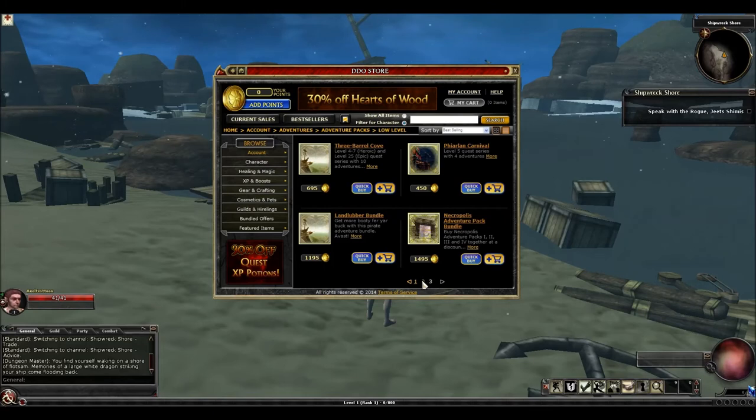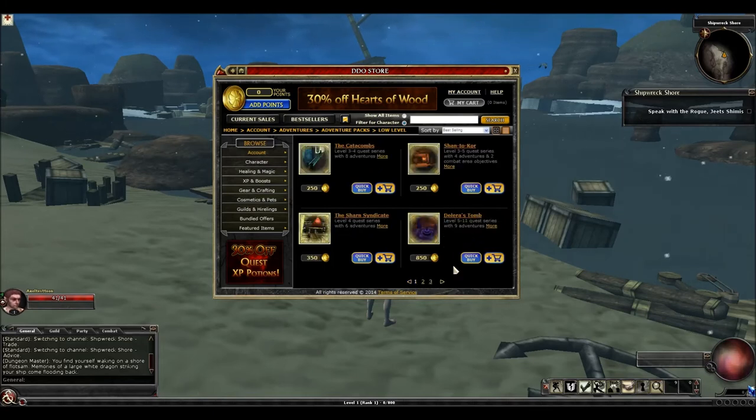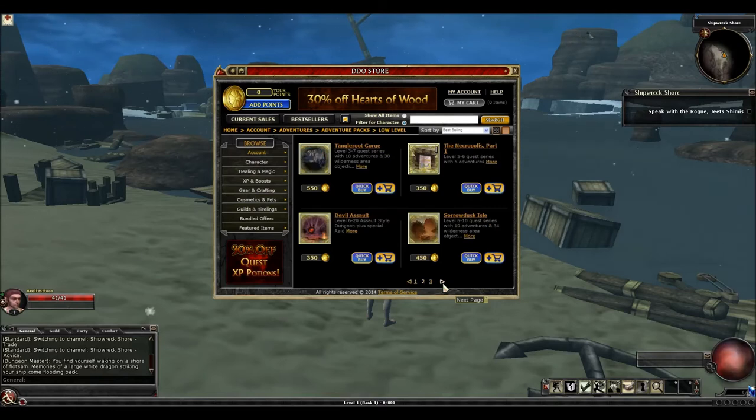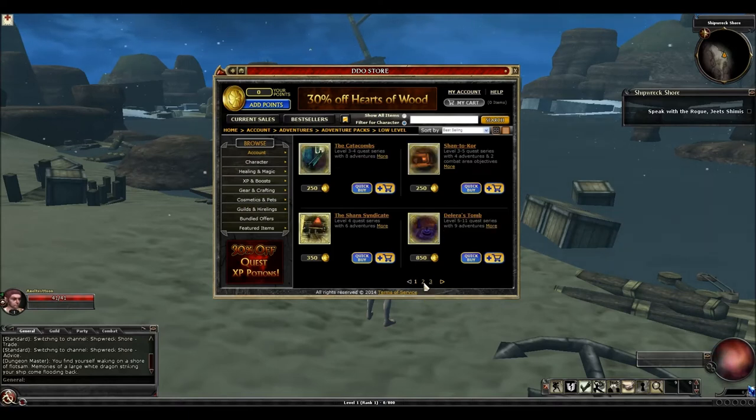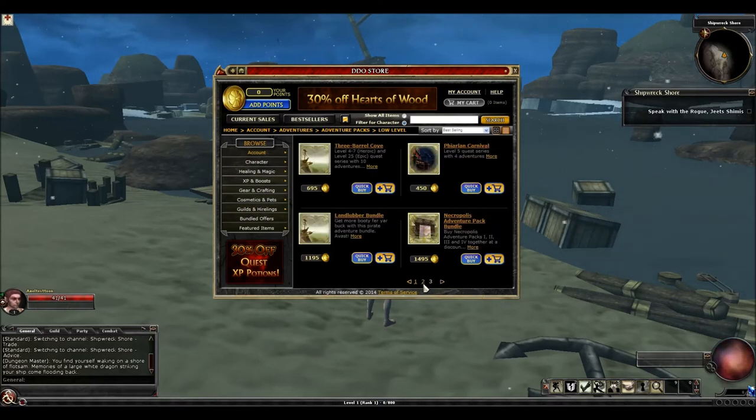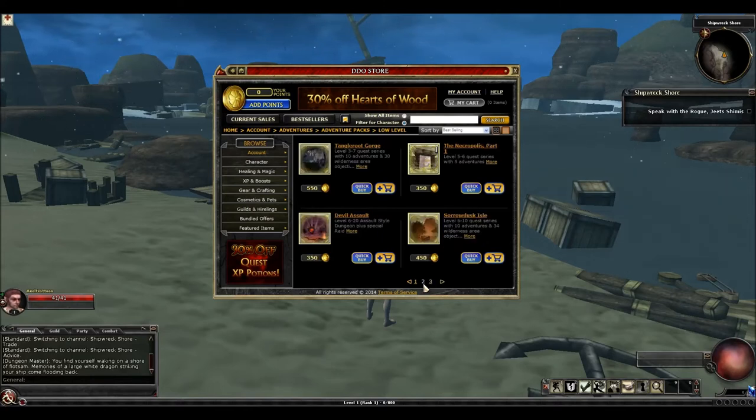In summary for the low levels: definitely buy Delira's Tomb — that's your number one quest pack to buy. Nothing else is a must-have, but if you have the money and want to spend it, you might want to look at Three Barrel Cove first, then possibly Tangle Root if you want the Death Ward Clicky, and maybe Devil's Assault if you want to do a Heroic TR.